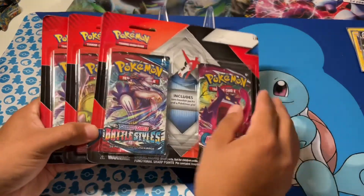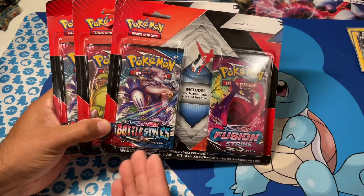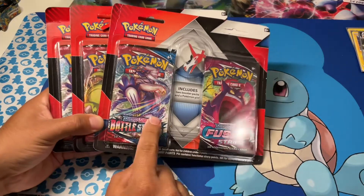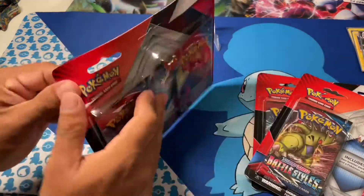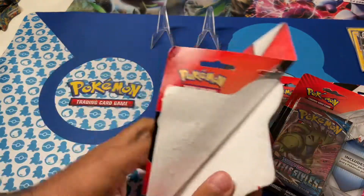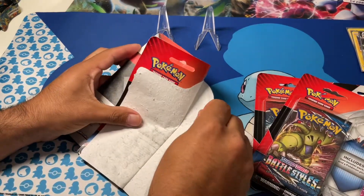We have these — they're like blisters, but two different ones: Battle Styles and Fusion Strike. They only had three of these at our local Target, so we just bought them to see what we can pull out of them. I guess we'll see.